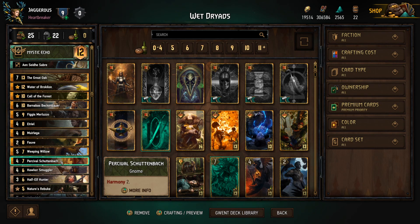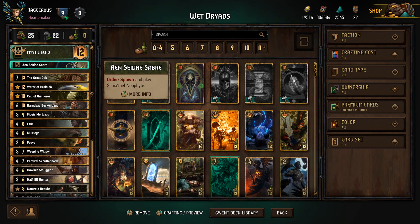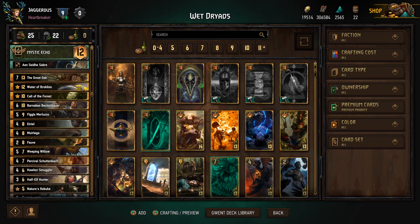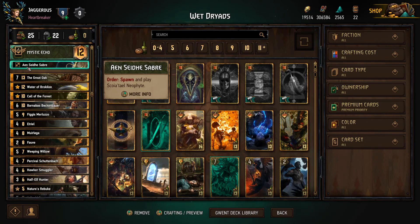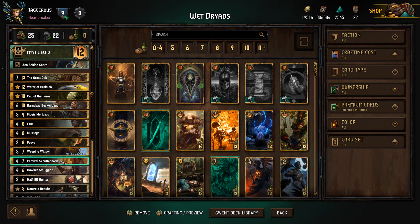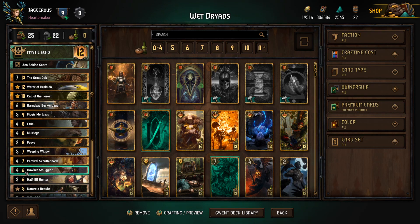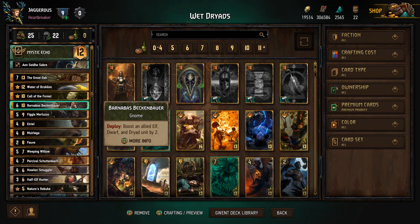Because of our stratagem, we spawn and play a Scoia'tael Neophyte which is an Elf. We can play a harmony unit and then trigger the Aelirenn Saber to immediately boost the unit. So if we played Percival and then triggered this going first, we would have a six-point Percival. In terms of the rest of the deck, we have Barnabas — he boosts an allied Elf, Dwarf, and Dryad by two, which is a twelve-point play if we can get all of those units out, which is quite likely.